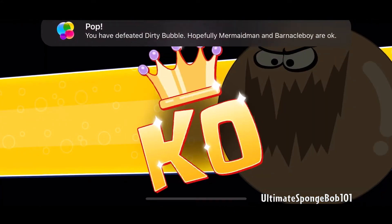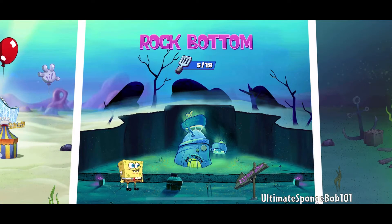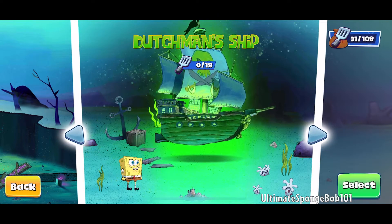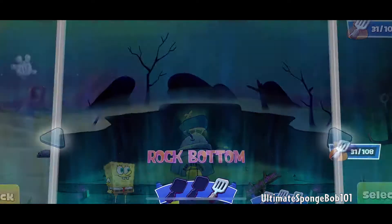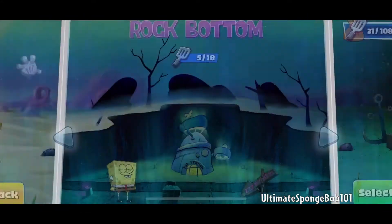Pop! The Dirty Bubble has been defeated - hopefully Mermaid Man and Barnacle Boy are okay. We've unlocked the Dutchman's ship, which is area number five. Scary equals funny! We don't have the bonus level available yet.